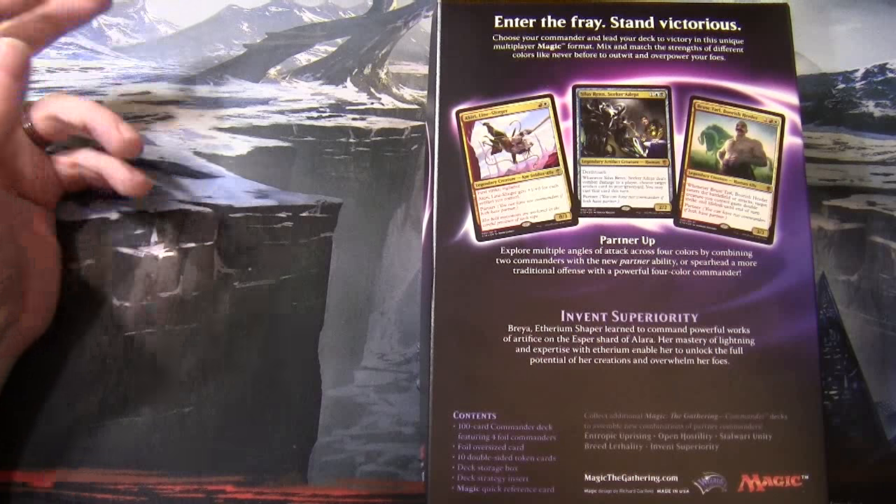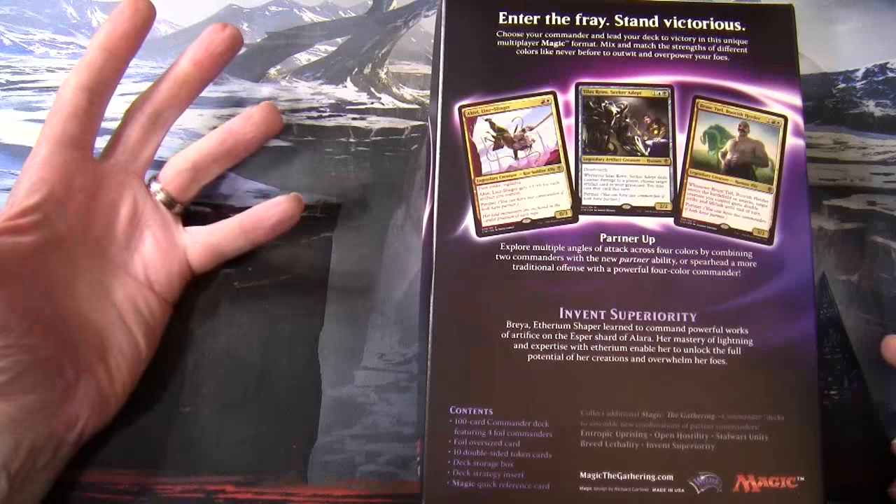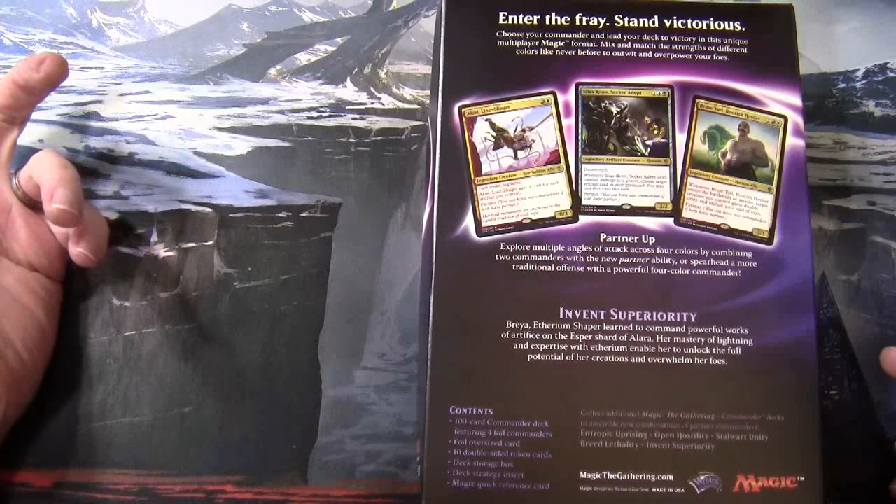To expand the design space, they used something called Partner. Partner basically says you can have two commanders if both have Partner. This allows you to take, say, two two-color commanders — or a one and a three — to combine. Each of these decks has, in addition to the lead commander, three additional cards you can use as commander. With the Partner mechanic, they'll still help you achieve a four-color deck, and all cards in the deck will still be valid under the commander color identity rules.